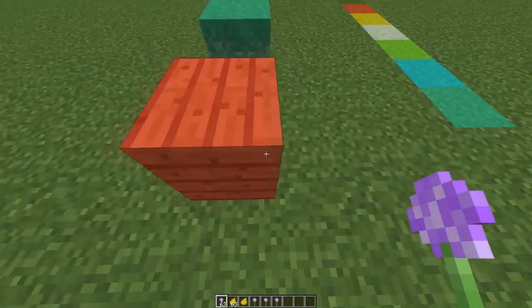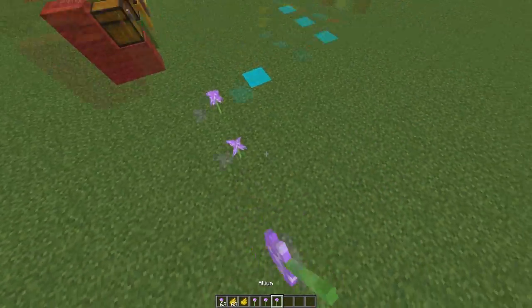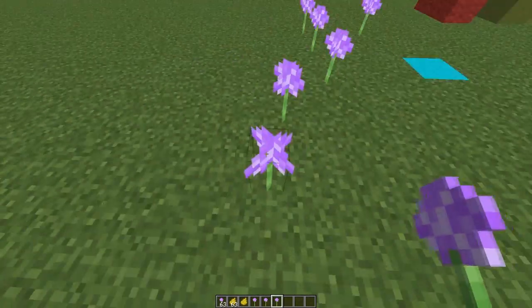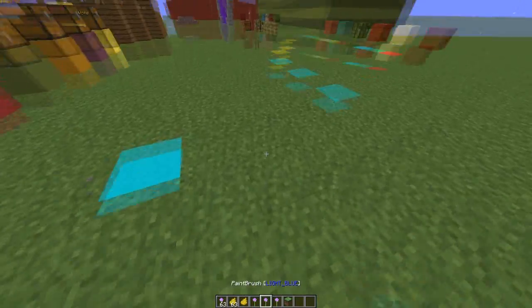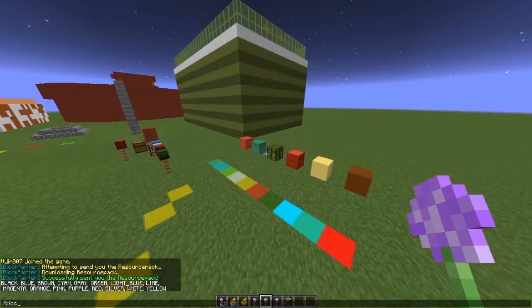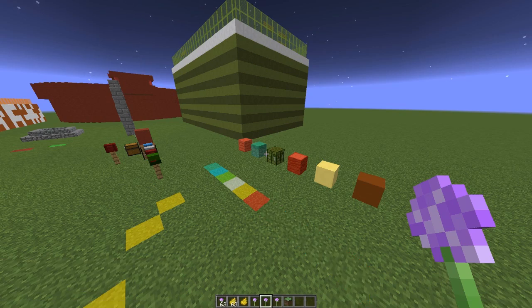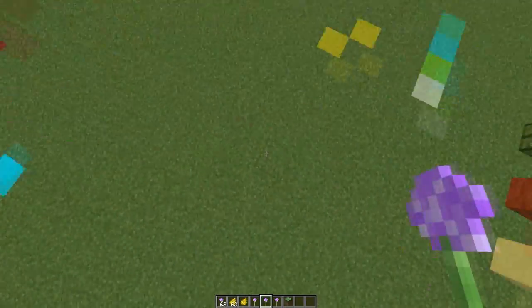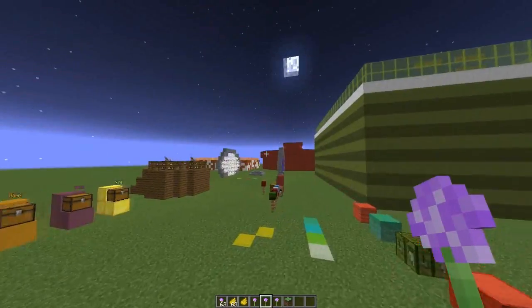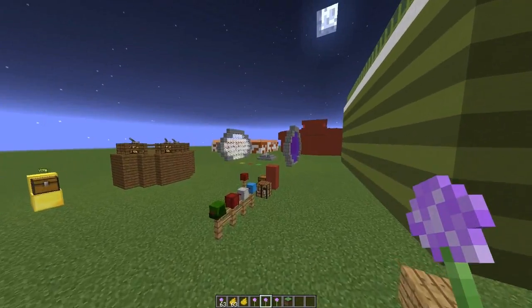There is one more command that you will need to know. This is a very important command if you've made a mess and you want to clear it up. You don't have to go around manually destroying all the colours, which would take a very long time. You can do blockpainter followed by cleanup and then the radius — maybe three blocks — and that will get rid of all the coloured blocks in a three or five block radius. You could do maybe a hundred just to clear a whole town or whatever.